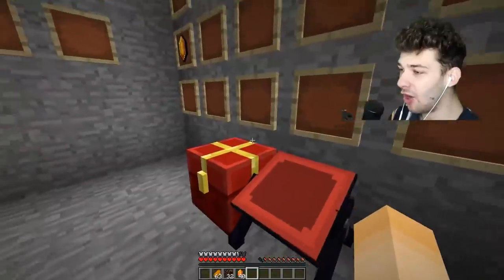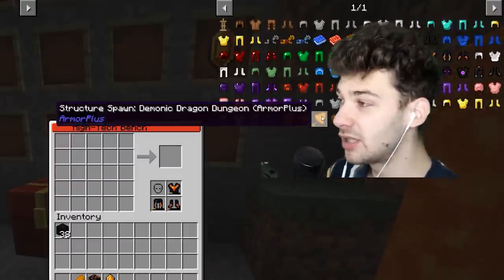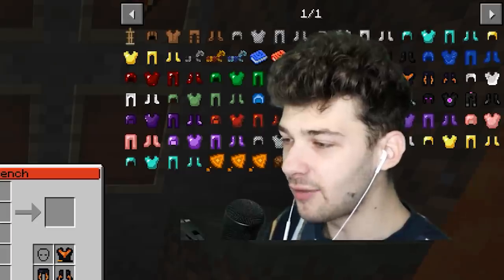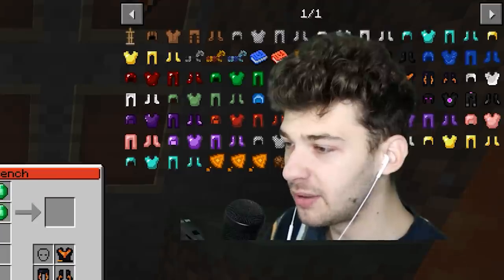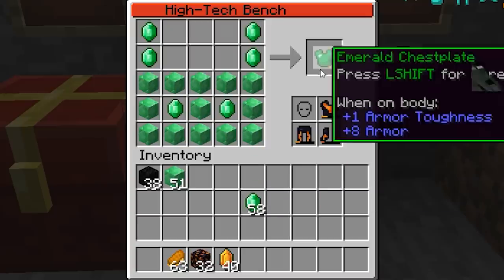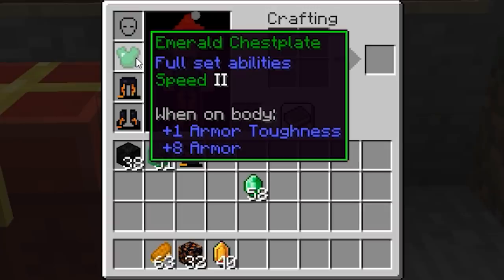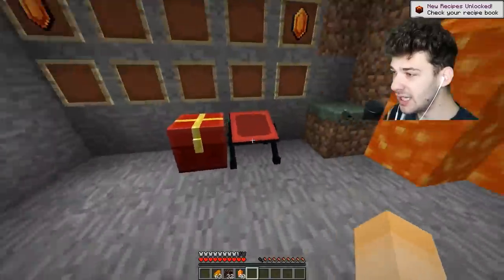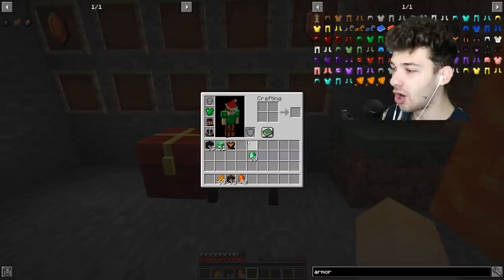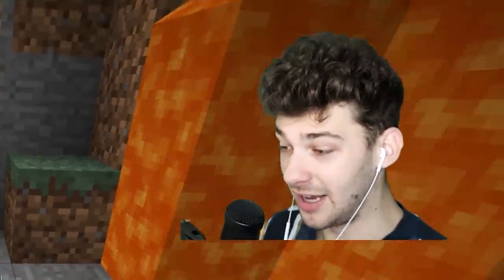We just dealt with a five by five crafting recipe, and there are a few more on this high tech bench. The same exact recipes can be used differently - for example I can make an emerald chest plate, which gives me speed two. If I combine it with the infused lava leggings I get fire resistance as well, though the armor combination isn't fully working together.